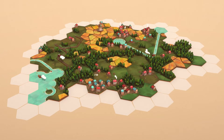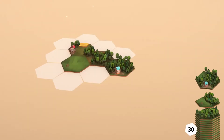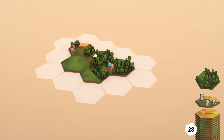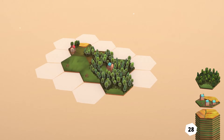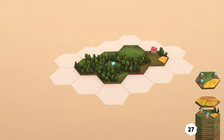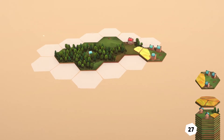In Dorf Romantic you build vast landscapes out of hexagonal tiles, rotating them to fit their neighbors. Here the trees on the tile edges connect to the trees on the adjacent tiles and form a forest. The same principle applies to other elements like fields and houses too.